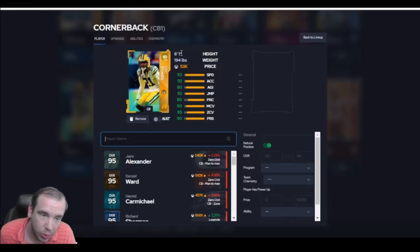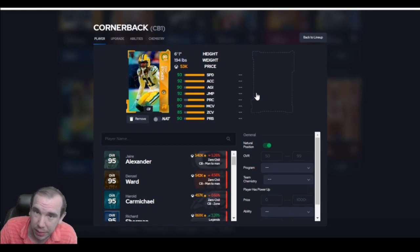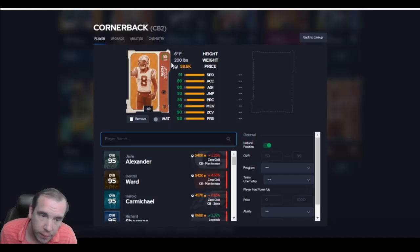Stokes, 6'1", 93 speed. 93 speed for 53k — you're not going to find it. That's the only guy. Go get him. He's going to be good for man. 90 man, 90 press. His build in the game is actually bigger than you think — he looks like he's 6'3" in game, not 6'1". Horn has 91 speed and he hits the thresholds. If you haven't tried this card, go get him. 58k — you might be able to do it like a solo and get him for free if you want.